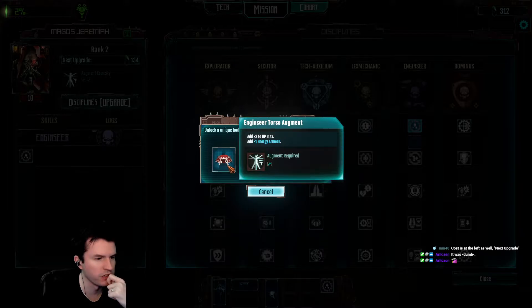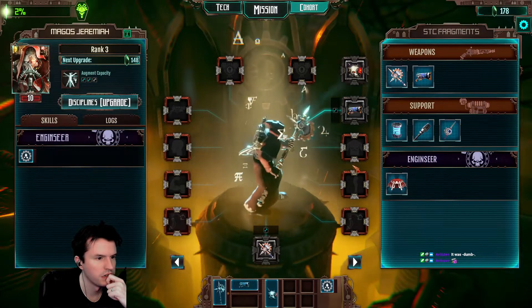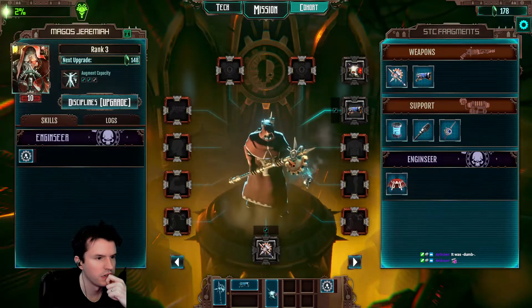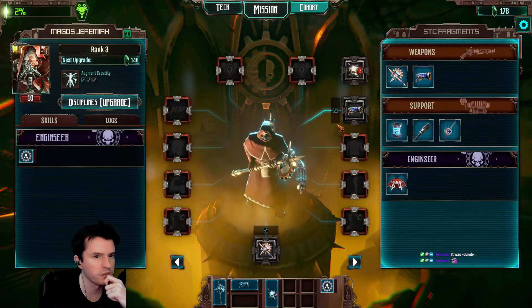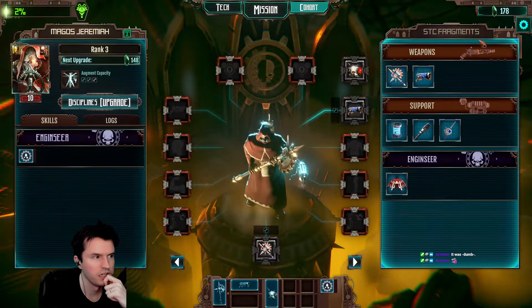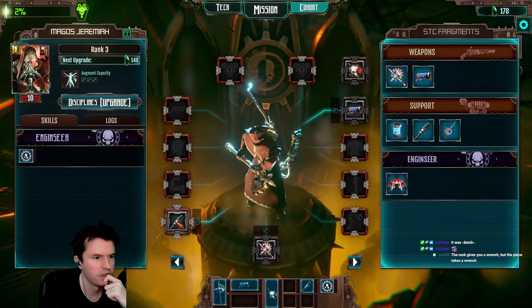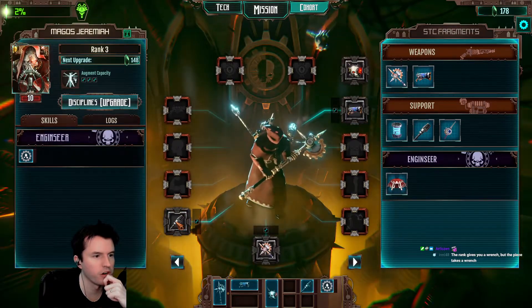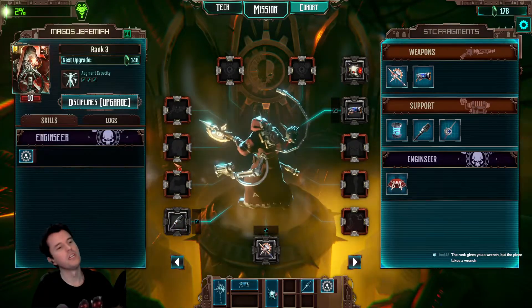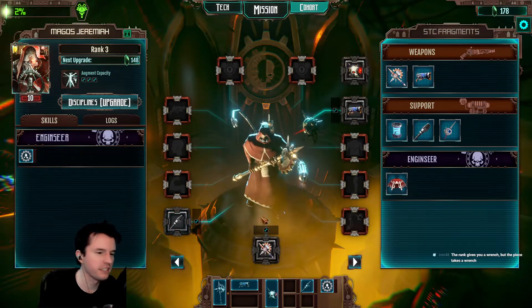Engine seer torso augment. But wait, is this gonna use up a wrench? Or did it give us a wrench? I think it gave us a wrench. Yeah, he can have more arms now. Dude, this is so cool. You can just slap him more arms. The stronger these guys get, the more freaking arms they got.